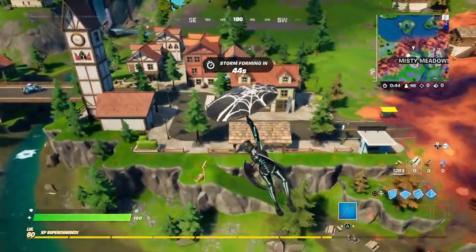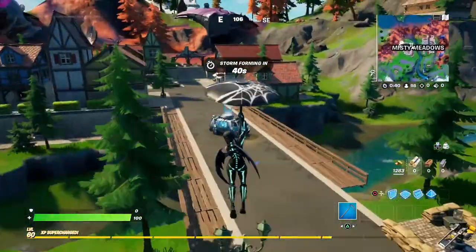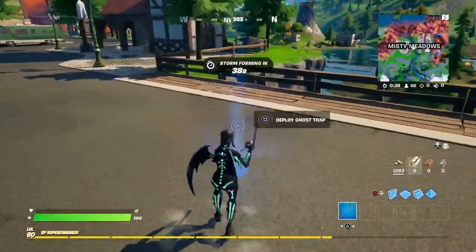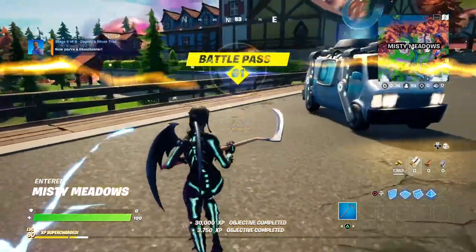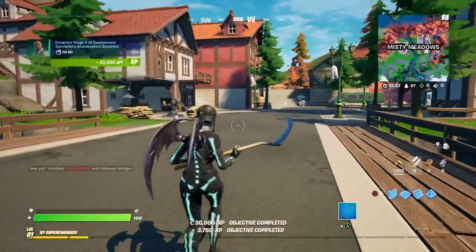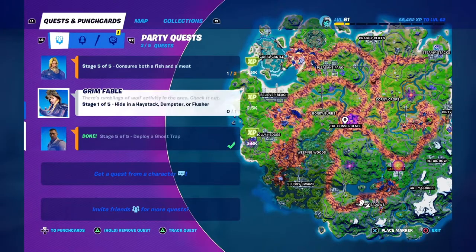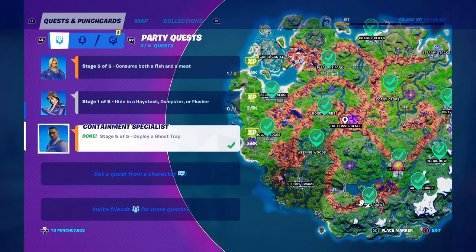So it's a ghost trap — where is this ghost trap? Where are you? Oh, looks like it's right here next to the van. And that's five out of five, right? Are there any more? Nope — that is five out of five for the Ghostbusters challenges. Let's leave the match and see our rewards.